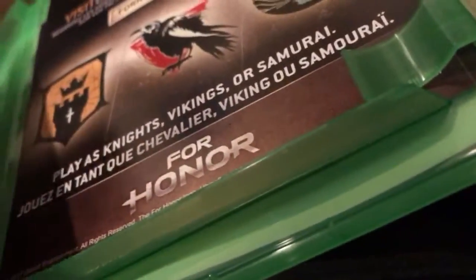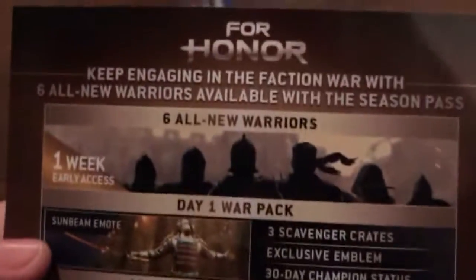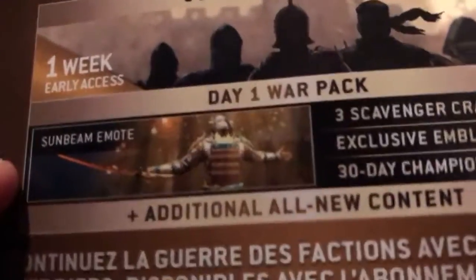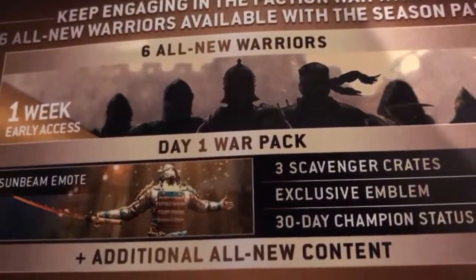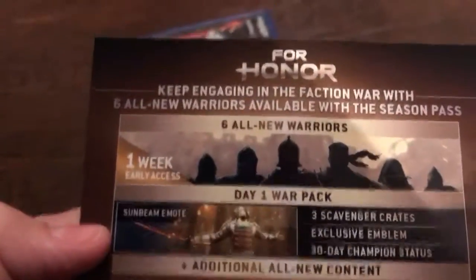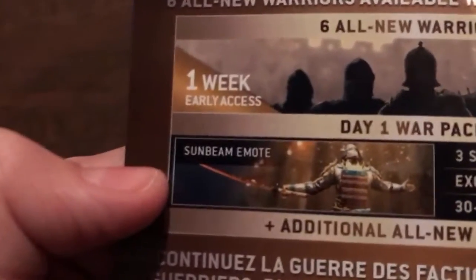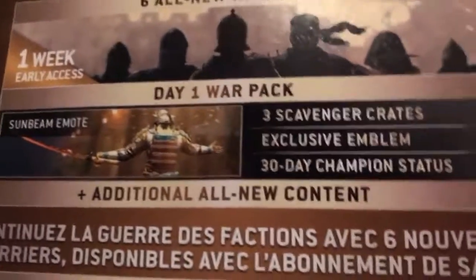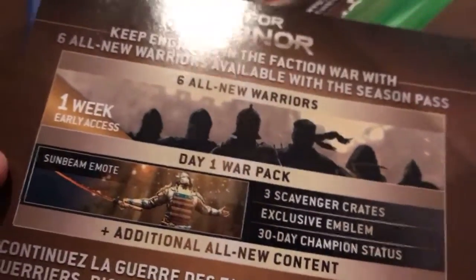I think this is upside down — it had the French and all the other languages. It says keep engaging in the faction war with all six only weapons available at the Season Pass. If you get the Season Pass, which I didn't — I was going to get it, but I'll explain more about it later. Six all-new warriors with one week early access for the DLC. Sorry for the vacuum in the background, by the way. The day one war pack with the Sunbeam emote, three scavenger crates, and an exclusive emote. And then a 30-day champion status. So that's just the English side.